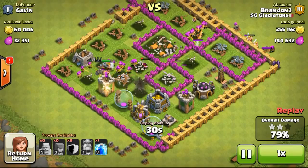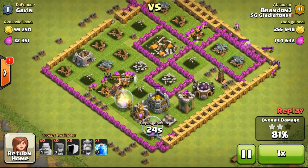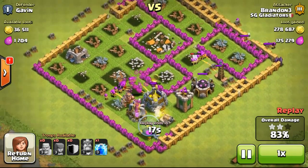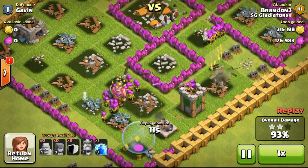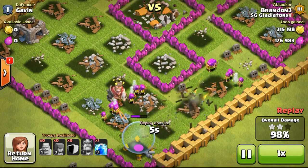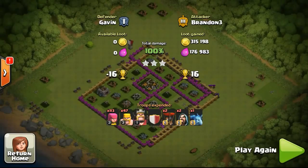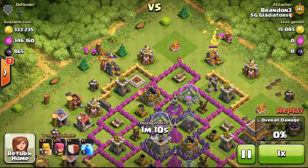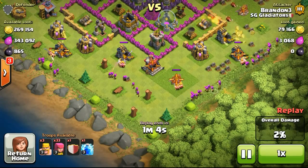Once I've gotten my archer queen I'll definitely focus on both heroes, upgrading them to as high a level as possible — probably getting them to level 40. Maybe once Supercell releases level 50 heroes, I could farm it on my main account too. It would take roughly 227.5 days to reach level 40, taking into consideration only the upgrade time. On my main account, I didn't use my heroes at all from level 1 to level 40 — I upgraded them all the way.